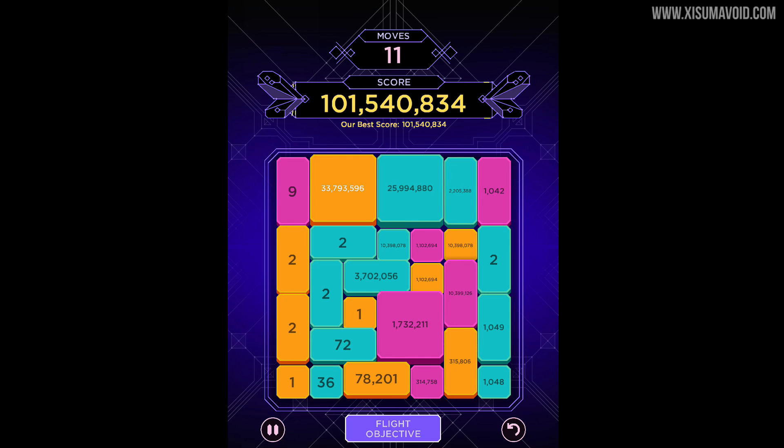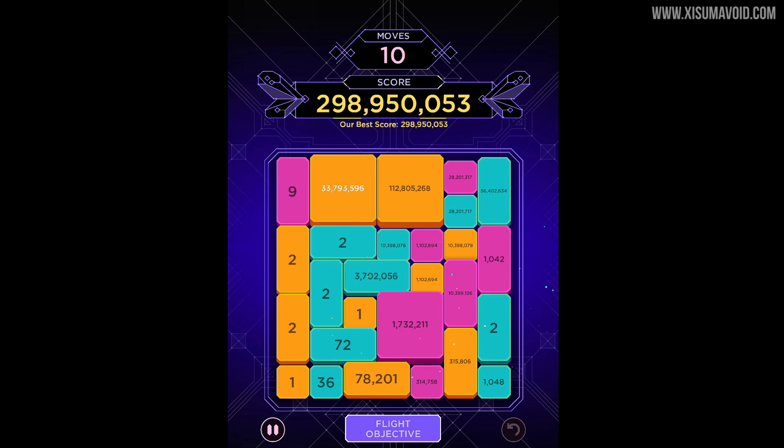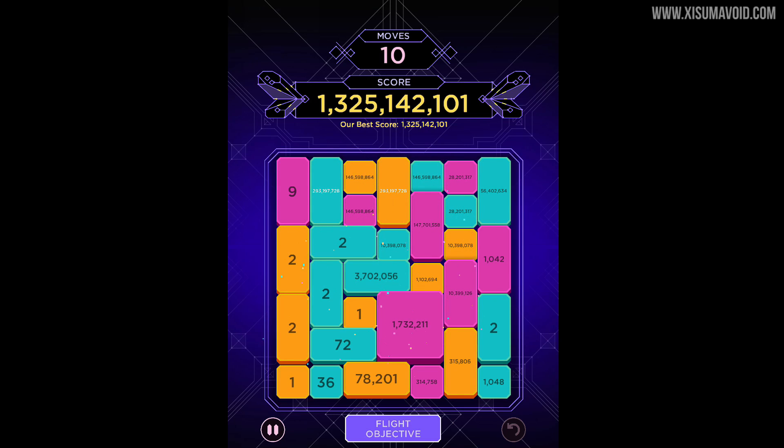Now we might want to slide that one up — wait a minute, this one's worth a thousand. So that one goes to the top, those connect and we are rocking an insane score — a double connection there, that's terrific, that's some serious luck. We are over a billion now with 10 moves to go. This is awesome stuff right here.